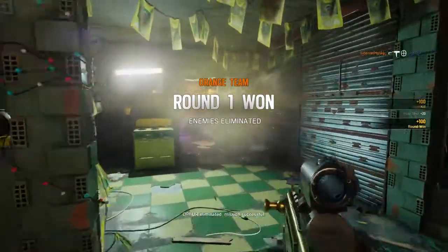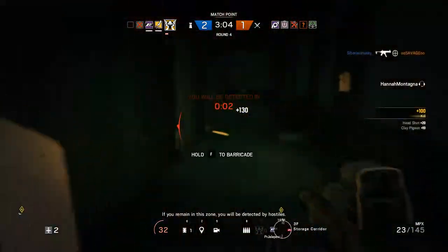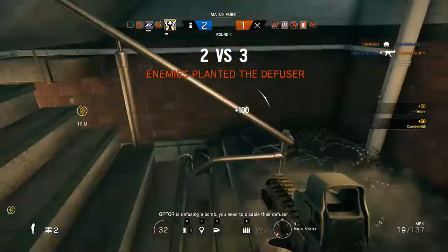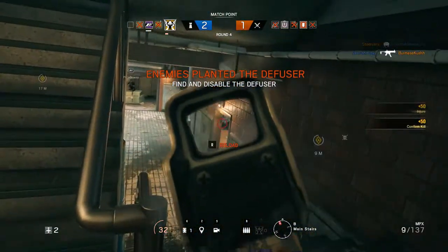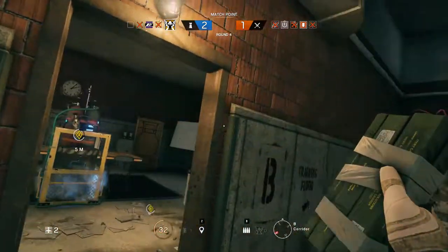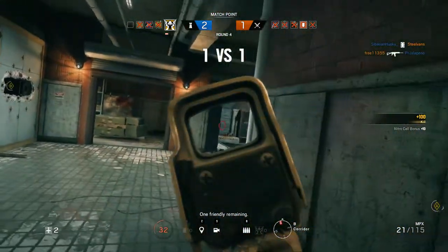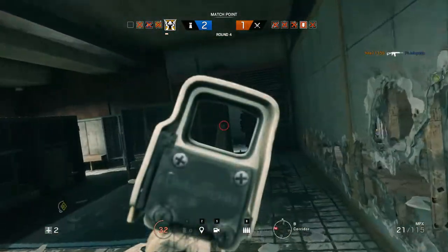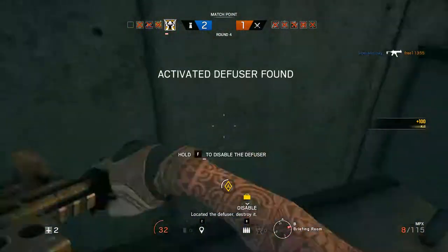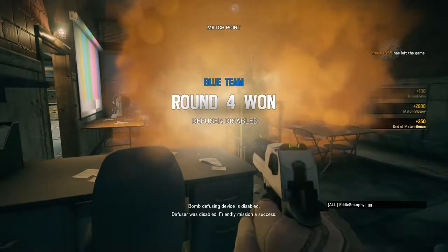Op four eliminated, mission successful. Once above the stairs you will be detected by hostiles — the first floor stairs. Op four, you need to disable their defuser. He's on the south side. Op four left operator's name, block her, block her. Gone outside to your east. To your... yeah. You will be detected if you remain in the defuser — get it, boy, get it. Located the defuser, destroy it.